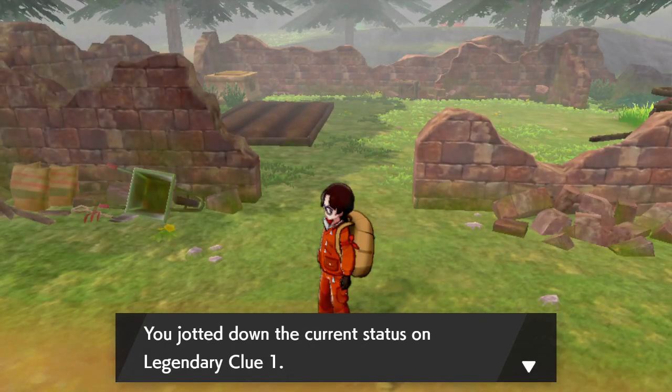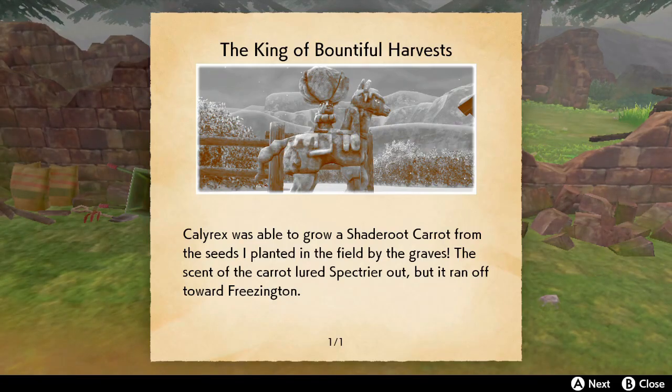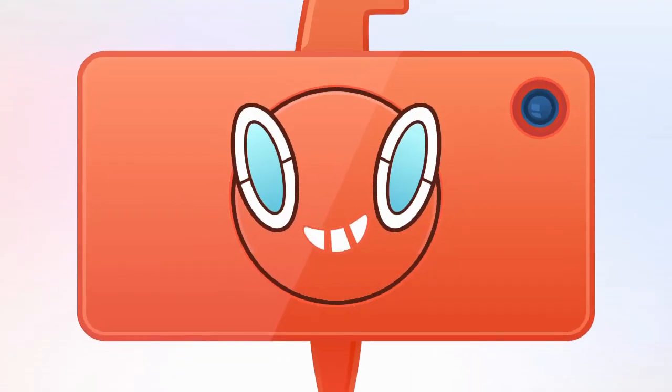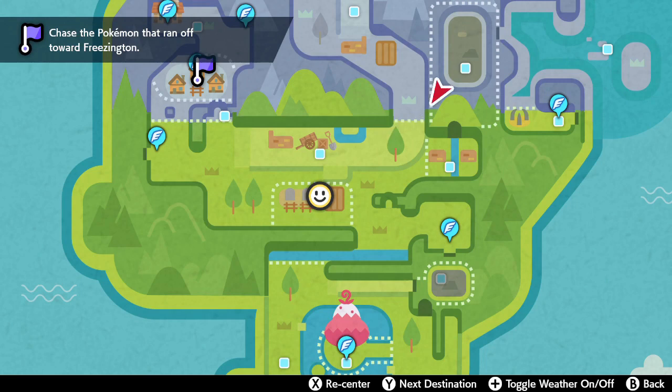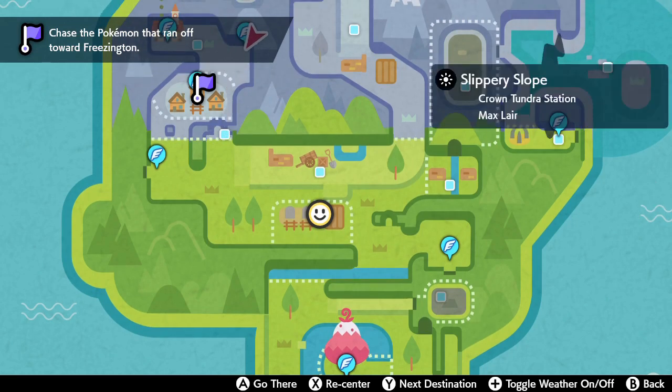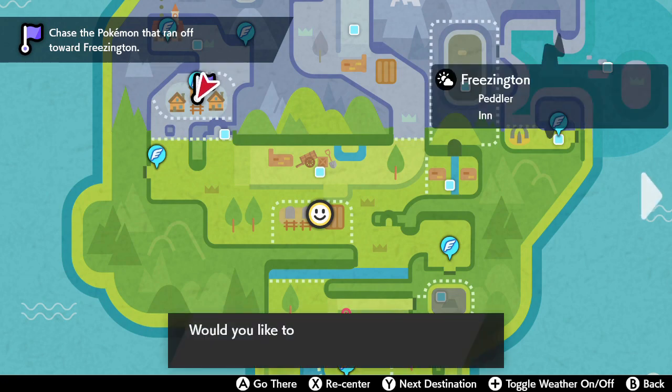There'll be a cutscene — I'm not showing it because I forgot to record it — where Calyrex's horse makes its way to Freezington. You'll want to get there to battle it. Just fast travel to Freezington on the map and go fight the horse, which will be in the center of town.